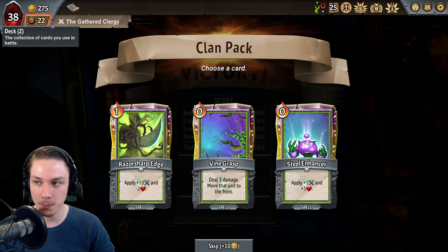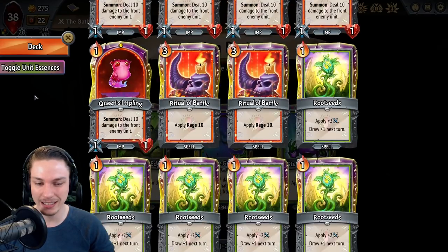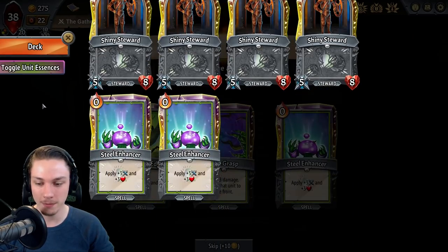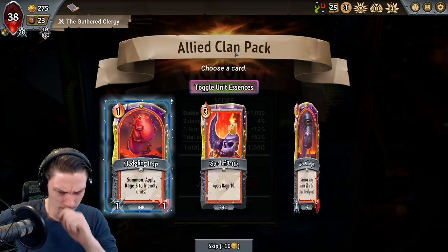If I didn't already have two copies of Steel Enhancer in the base deck, I'd probably take that. Razor Sharp Edge — I could take a single copy of Razor Sharp Edge, or I could just take that Vine Grasp and get the ability to actually relocate enemies. Let's take the Vine Grasp.